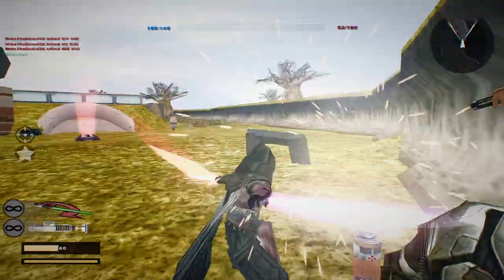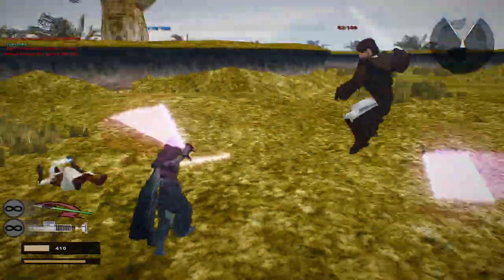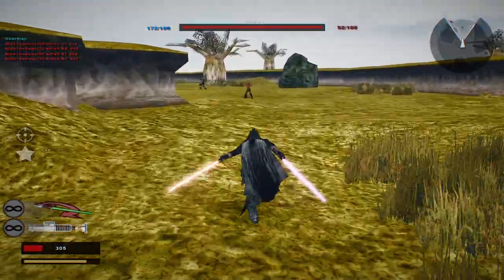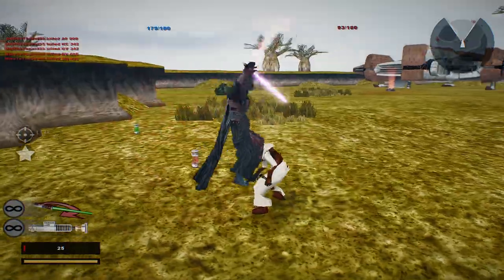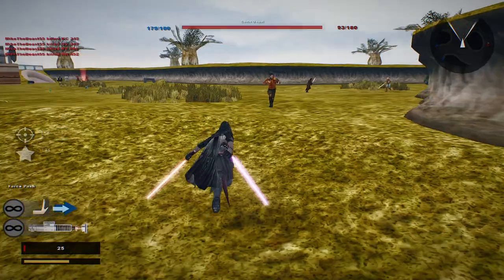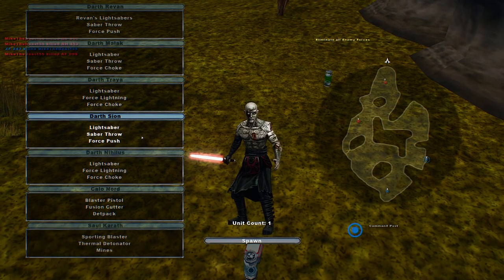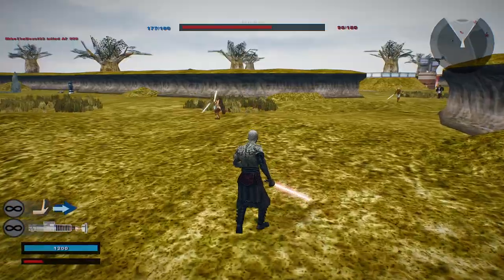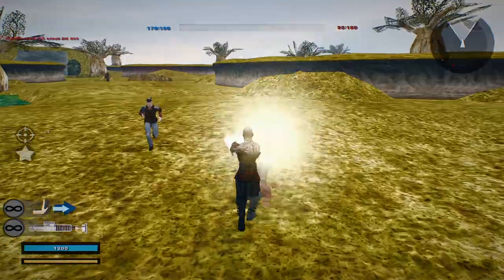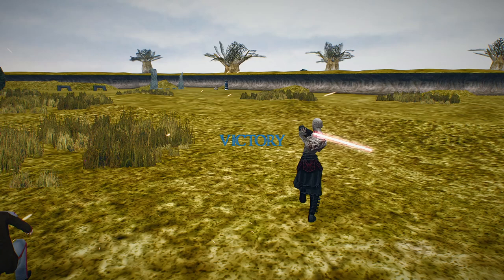Definitely going to try and kill you first. Only eight more to go — five to go. I always forget he has force push too. Darth Sion, let's go. Well, looks like that'll conclude part two of this gameplay of Dantooine on the Jedi Civil War Assault Mode. Thank you all for watching, and goodbye.